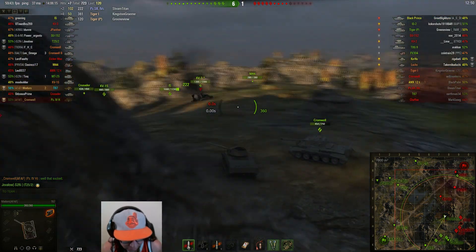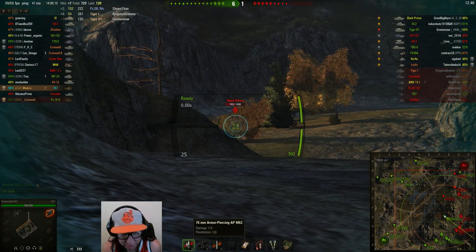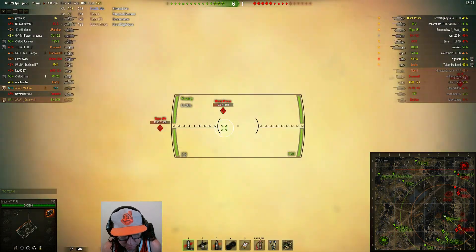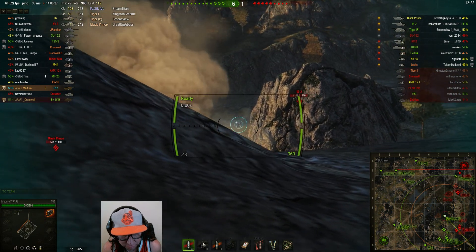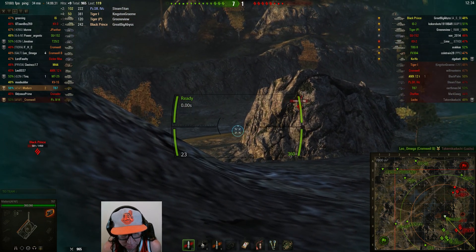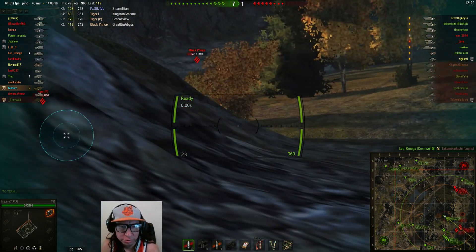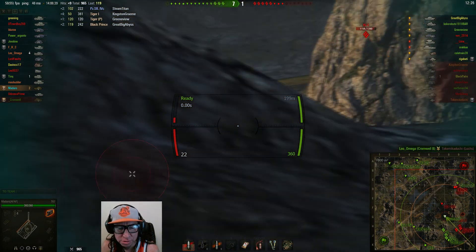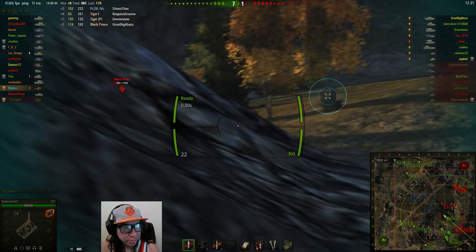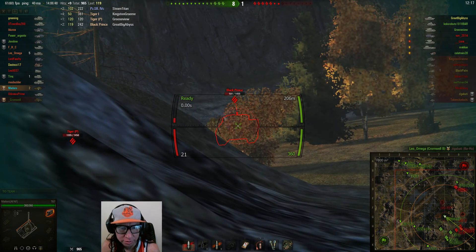I don't use gold rounds — I don't feel like I really have to. It's 128 pen with regular AP and 177 pen with gold, and about 115 average damage. It shoots really fast, like every two seconds. I've racked up 900 damage already, which is quite a lot for a tier 5 tank.